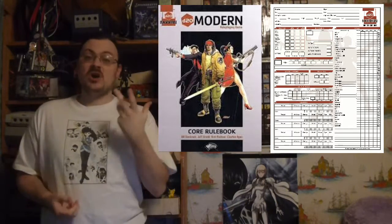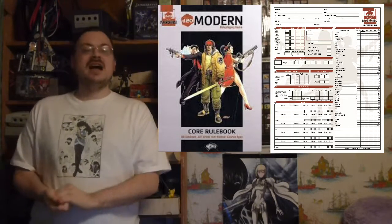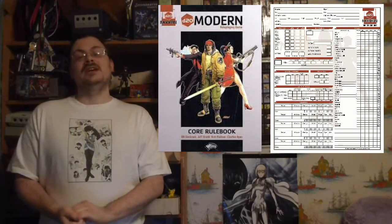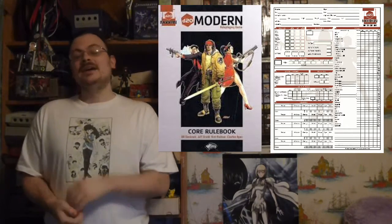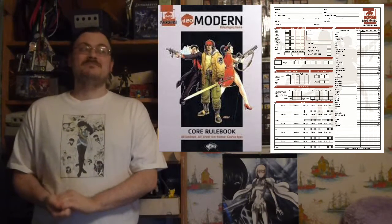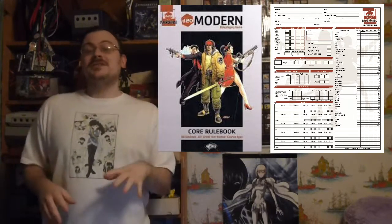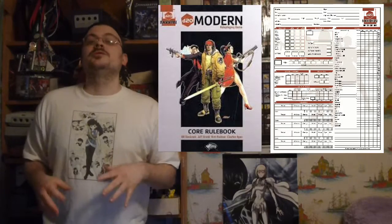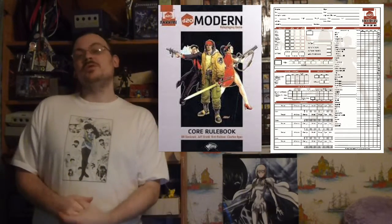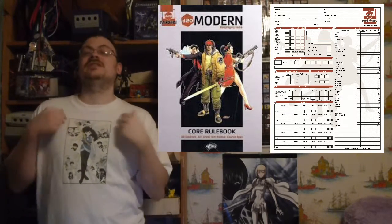Objects have a number of statistics. First, they have hardness, which is a basic amount of damage subtracted from any attack dealt to them. So hardness 5 means it takes 5 less damage from whatever attack you're doing. Objects also have hit points — how much damage they can take over time. Objects are affected by energy damage differently: some energy types deal full damage, others deal half damage before hardness applies, and some deal even less. Some attacks may not affect an object at all. Objects are immune to non-lethal damage and critical hits. If you use an ability causing a saving throw against an unattended object, it gets no saving throw. If it's held or carried by a person, the object uses that person's saving throws.